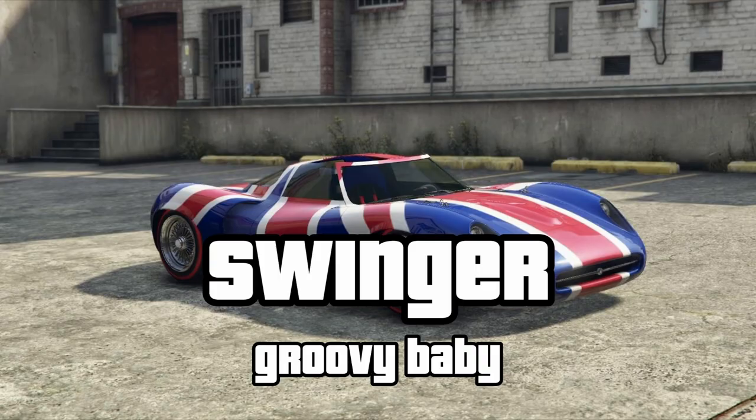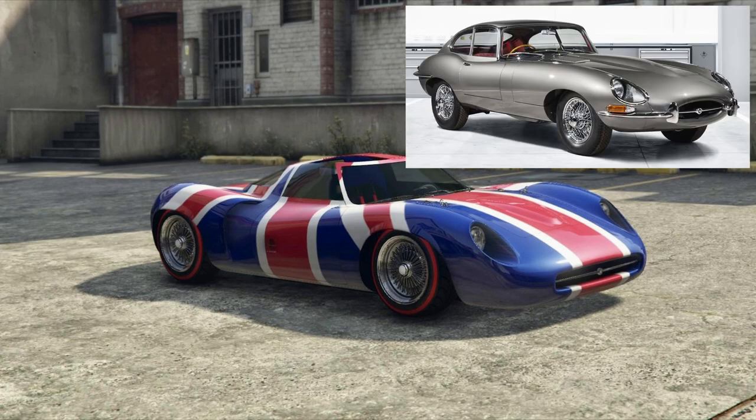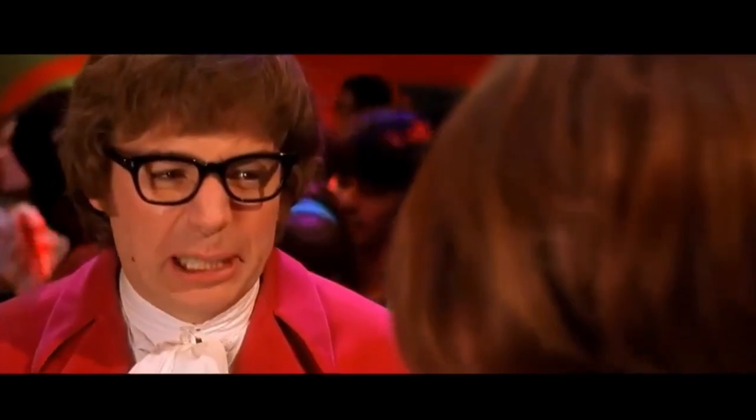Moving on to the Swinger — arguably one of the worst replicas in the game. I gather this is supposed to be somewhat based off a Jaguar E-Type. The name Swinger would be a reference to the E-Type Jag used by Austin Powers: 'I put the car in Swinger, baby!'